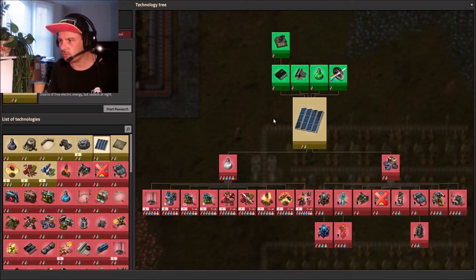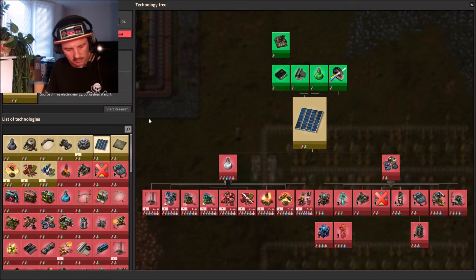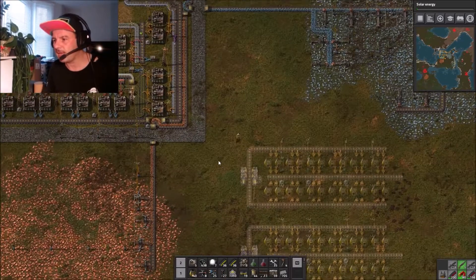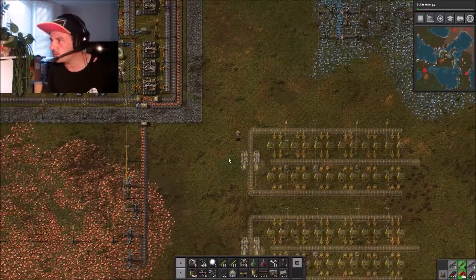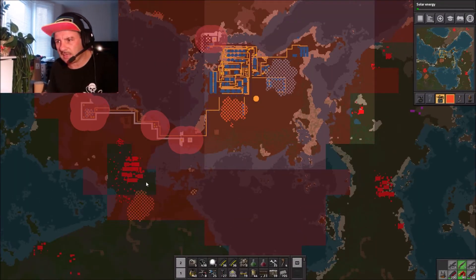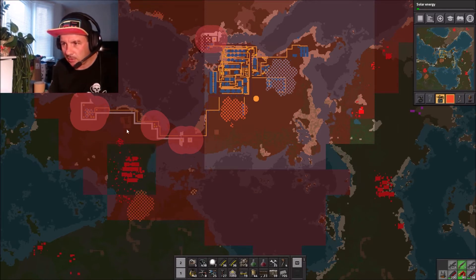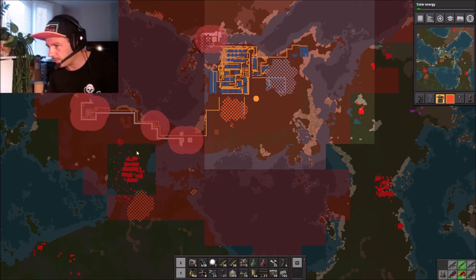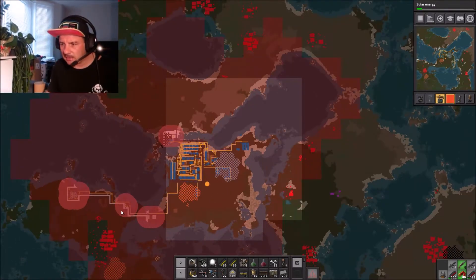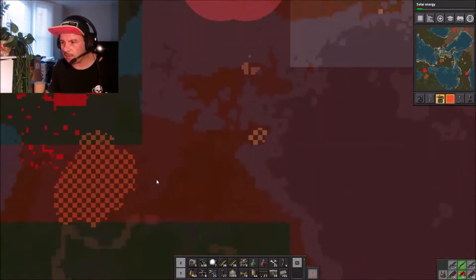Let's get some more research going - solar energy could be good. We'll do solar energy - that's 250 so it will take quite a while, but at least that will keep the machines moving. Listening out for attacks. I've got my three turrets and more turrets all around there - these guys haven't been giving me too much trouble. It's up top we've got the base issue.